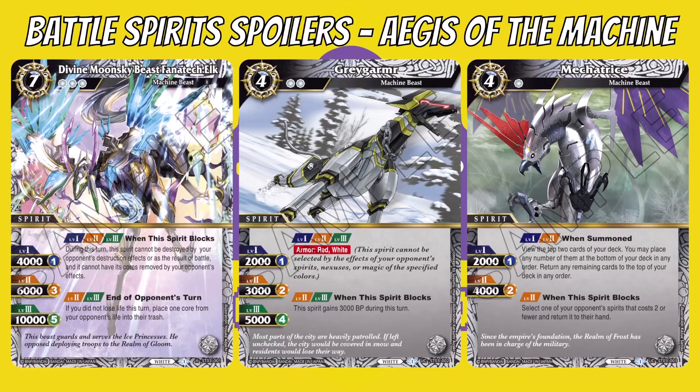It kind of combats purple a little with that effect — as soon as it blocks, it's immune to being destroyed in any way by effects, which is quite cool. At level two or three, it also has: at the end of your opponent's turn, if you did not lose life this turn, place one core from your opponent's life into their trash. So if you have that ultimate defense for a turn, at the end of their turn they lose a life, and the core goes to the reserve so they won't get it back until next turn.